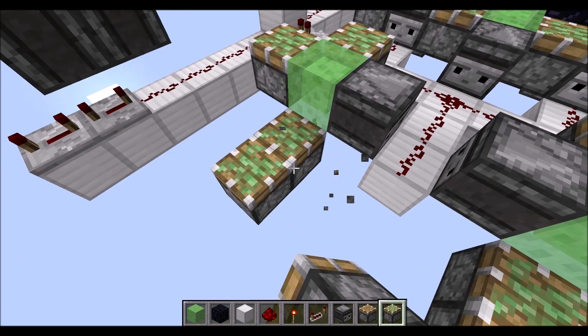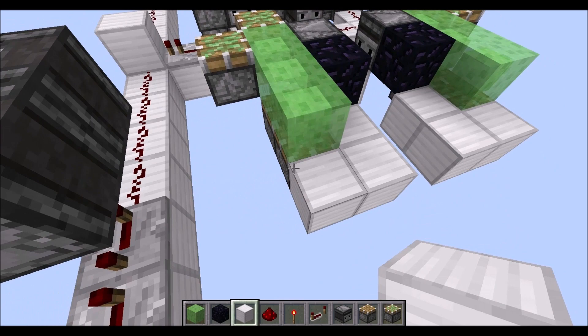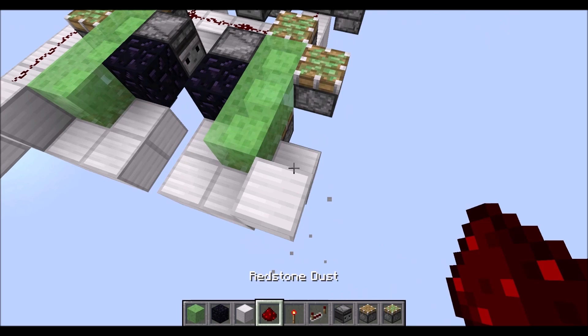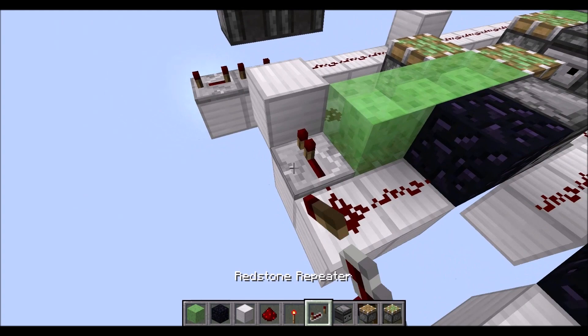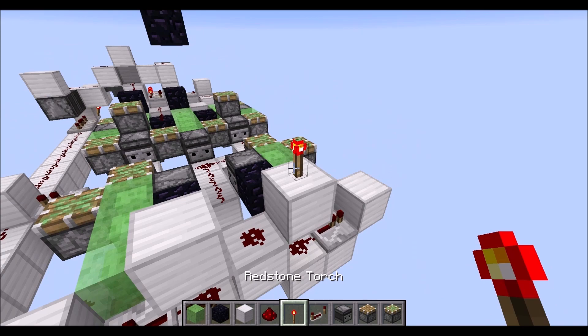Then diagonally we need two more sticky pistons. Top that off with slime blocks, then in here we need two obsidian blocks. Then three normal blocks, another normal block there and a raised normal block here around the corner. Then redstone dust on top of those two blocks and those two blocks here, then repeaters on one tick each in this direction, a block in this gap here with redstone dust on top. Then cut off the wire with normal blocks, a torch on top of this block and on the side of this block.